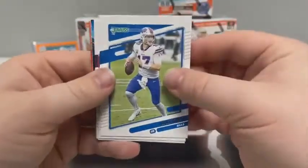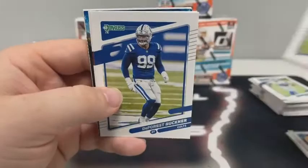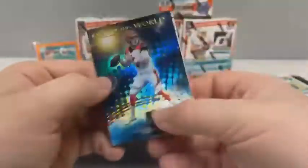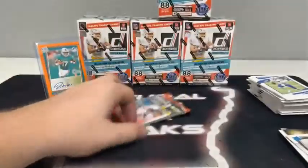Pack number ten: Josh Allen, Cam Newton for the Pats, Aston Winfield Jr., Budda Baker for the Cardinals, DeForest Buckner, Chase Young, a Joe Burrow on the Out of This World insert, and a rated rookie of Alex Leatherwood for the Las Vegas Raiders.